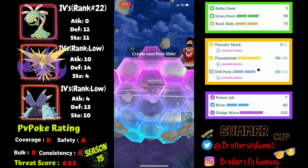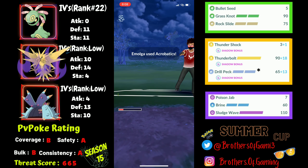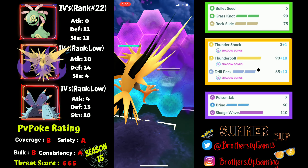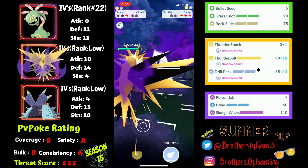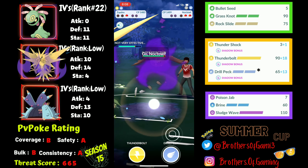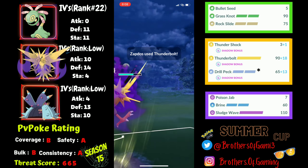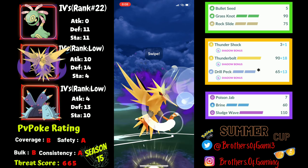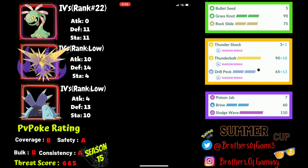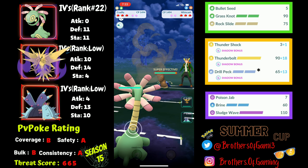They use Discharge to take out Toxapex, and I come back with Cradily to draw the final shield. They go for Acrobatics, which puts me in a perfect farm-down range for Zapdos onto Emolga. I shield the next Discharge and farm Emolga down with a lot of energy. They come back with Knocktowl, which doesn't appreciate a Shadow Thunderbolt from an attack-boosted Shadow Zapdos — one-shot. Then Cradily is taken out by the Drill Peck. Win — Zapdos sweeps again.